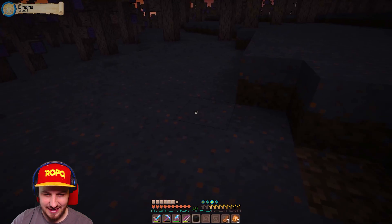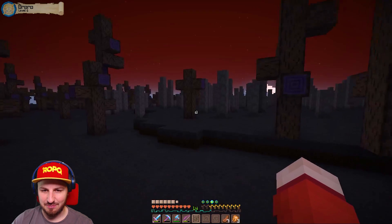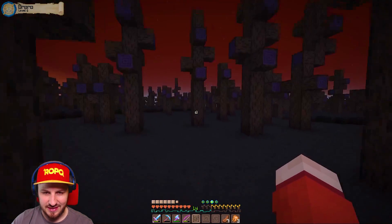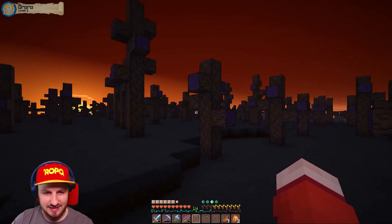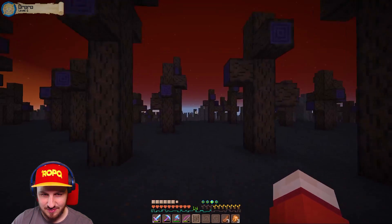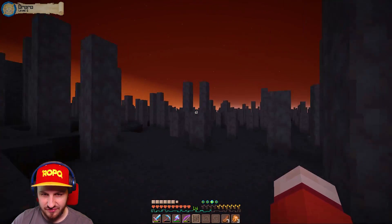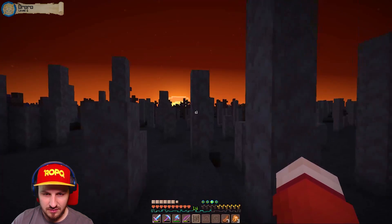He doesn't have a shovel either, so you can't even get any of this cool burnt grass. I have got a diamond pickaxe. Diamond pickaxing burnt grass is not gonna go great for you. But I do want the dark grass - it's gonna be a dark area for whatever dragon we find. This is the hard part of the Dragon Fire mod because it all looks the same and it's hard to know if you're getting closer to a dragon nest.